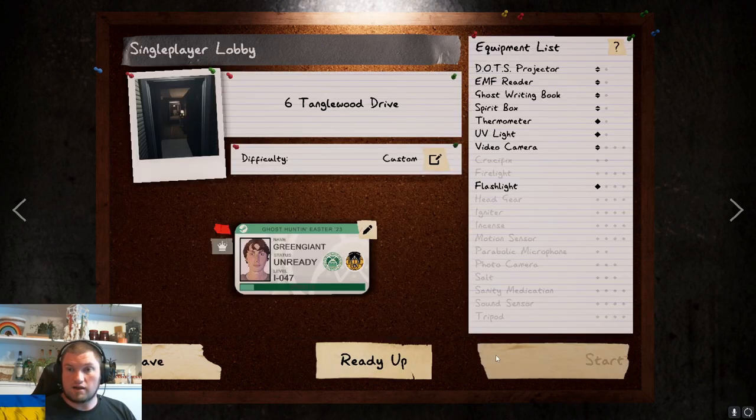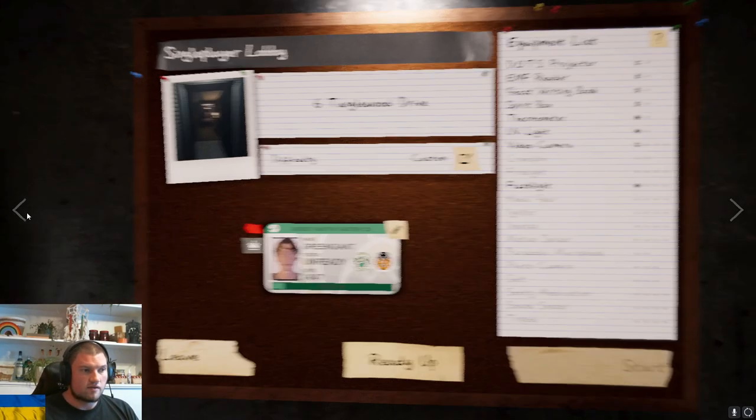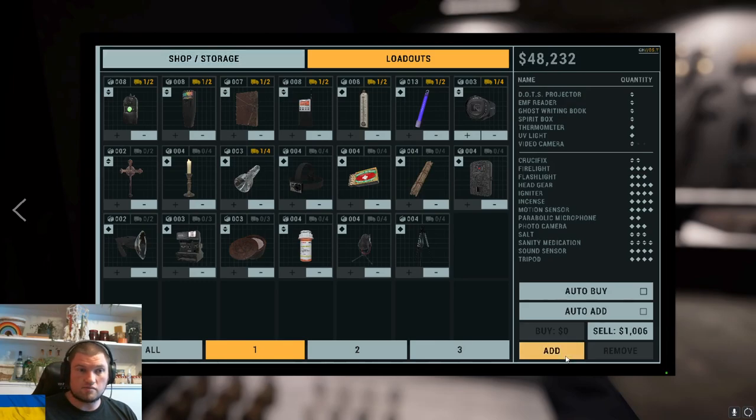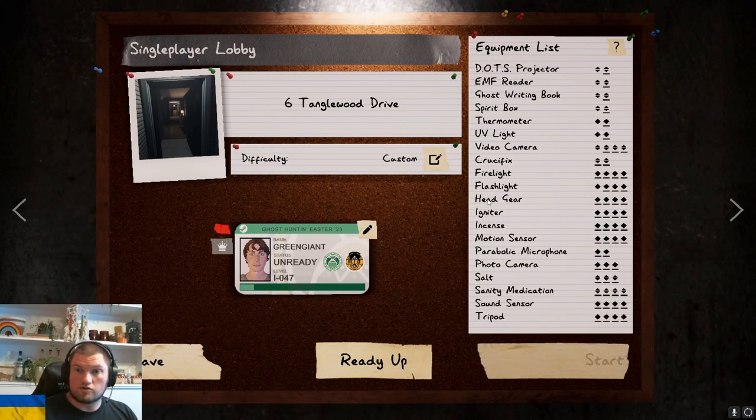So when we hit apply, that sets the state for the game, along with picking a map - that's another type of state for software - and your starting items. Let's add a bunch of them in. This is also contributing to the system state. And what you can do is get that state out of sync with what it thinks it's doing.